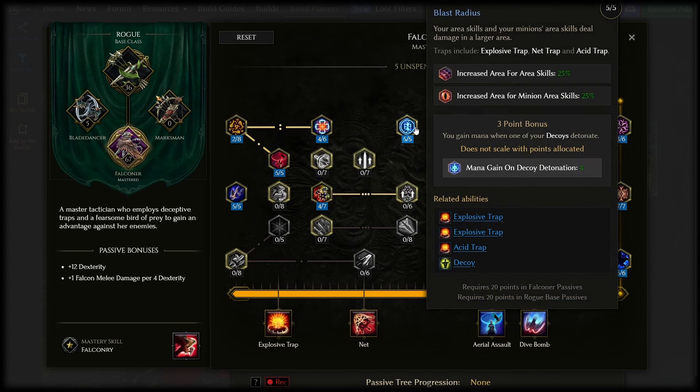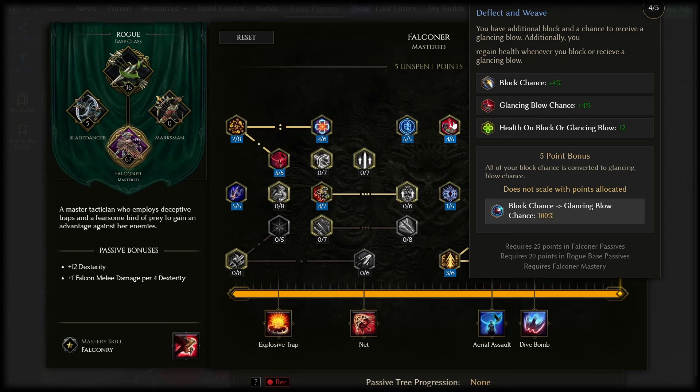Blast Radius is some nice extra AoE so it's a solid five-point pickup. Deflect and Weave is amazing but don't five-point it if you're using a shield — we already max glancing blows with explosive trap spam and we actually want to stack block as well. The extra block and life gain is really good so you want to put four points in this.